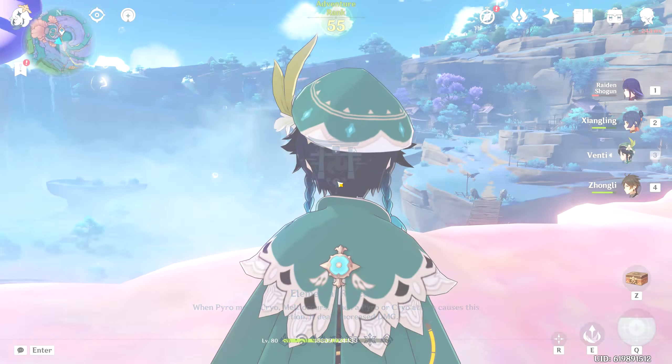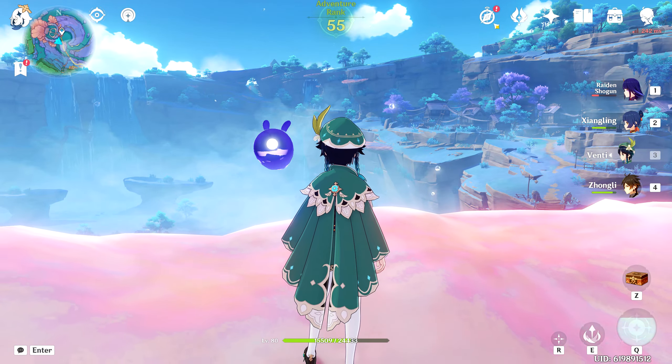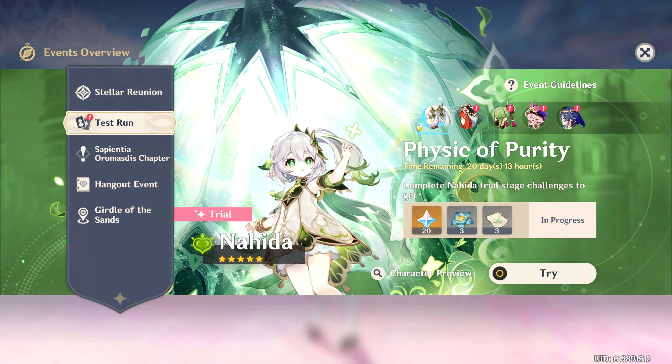She actually seems pretty cool too. I kind of want to pull for her now as well, but we'll see. I have to look at the constellations of both these characters to see whether I actually want constellations. Because if I want constellations of the Archon, then I'm going to be rolling on the Archon with priority.